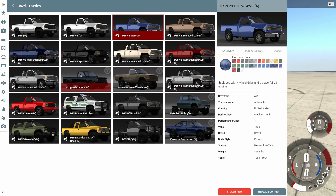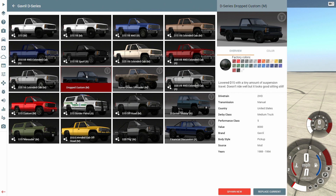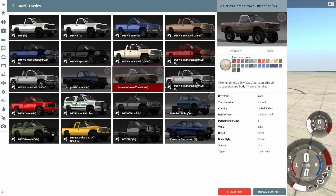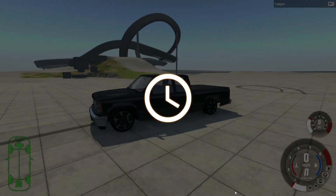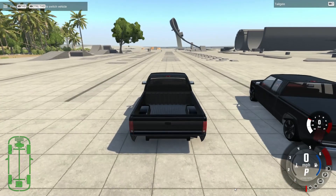Let's go ahead and pull up the menu and look at the trucks he actually built for you to use. It looks like there are four different vehicles: the dropped custom utilizing those drop springs, the homegrown off-roader, the D-series stubby, and the financial discussion. We're going to go ahead and look at all of those and load them in one at a time — let's just spawn them all up new.